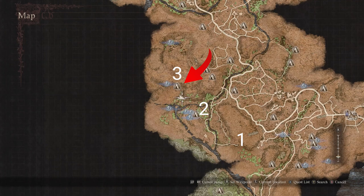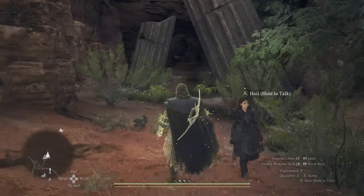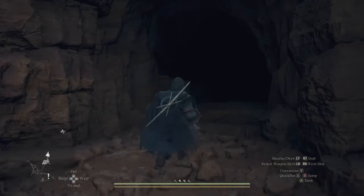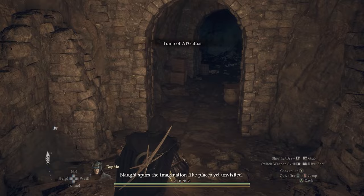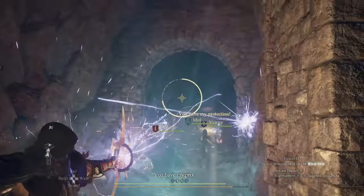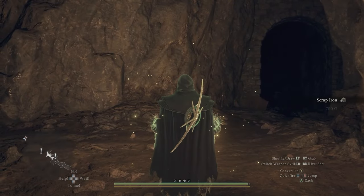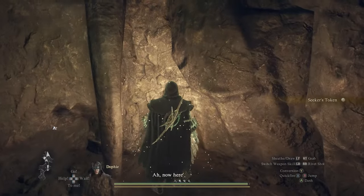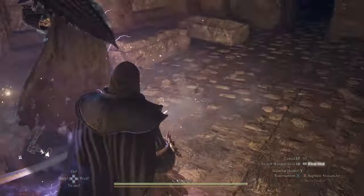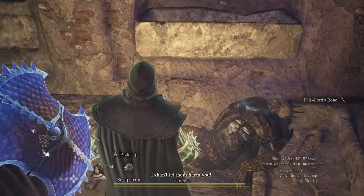Now we're going to go further up to our final cave — it's just a little bit further north. You can follow the river until you see a campsite, and the entrance to the cave will be right there. The location is called the Tomb of Argatos. There are going to be a lot of enemies, another seeker's token — don't forget to pick that up — and a couple of chests here and there. Take your time and explore the cave.